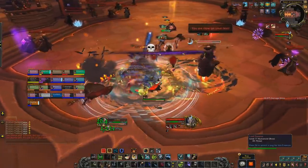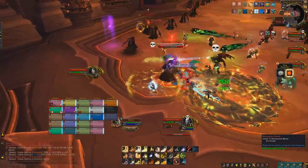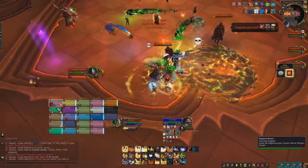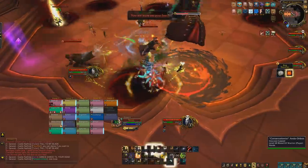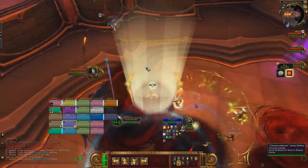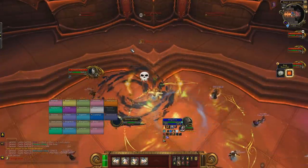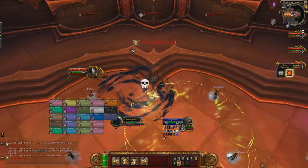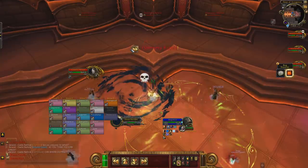On top of all the boss abilities, there are a couple of other things to be aware of: you'll get big red swirly circles to dodge and you'll also be gaining stacks of a DoT debuff. These stacks are reset whenever a boss dies or when the dance phase begins, which triggers whenever a boss reaches 50% health. When this happens, all bosses leave the encounter space and each player is given a spotlight to stand under. Once you reach your location you're given a vehicle bar with four moves on it.